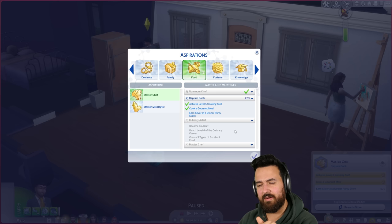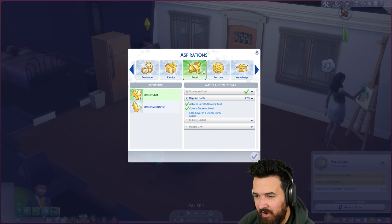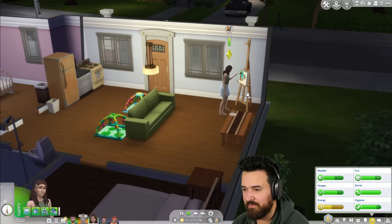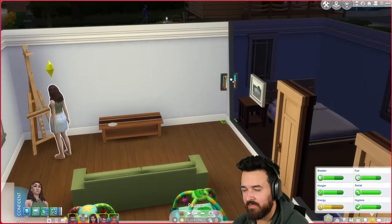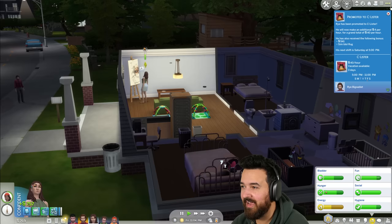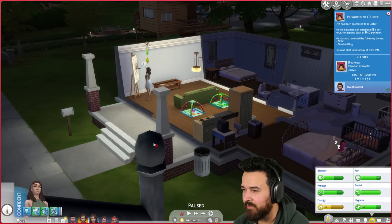Let's just work on the dinner party first. You go to bed. Let me finish this painting — that's actually a really nice kids' painting, I like it for their room. Let's frame it and use it. Promoted to C-list at 757 — let's go! We got a following bonus of 541. We got a bit more money so I'm going to spend it on a dining table.